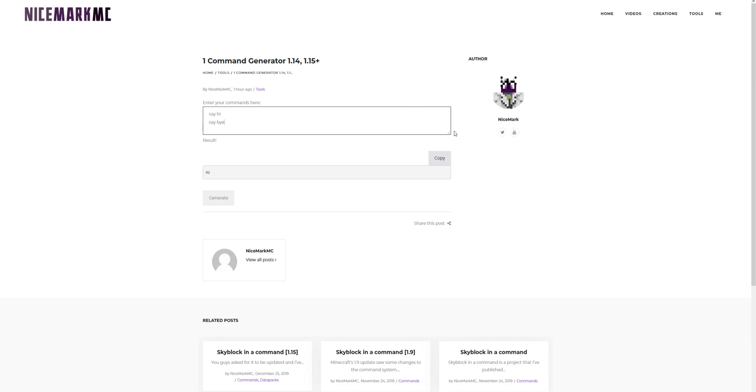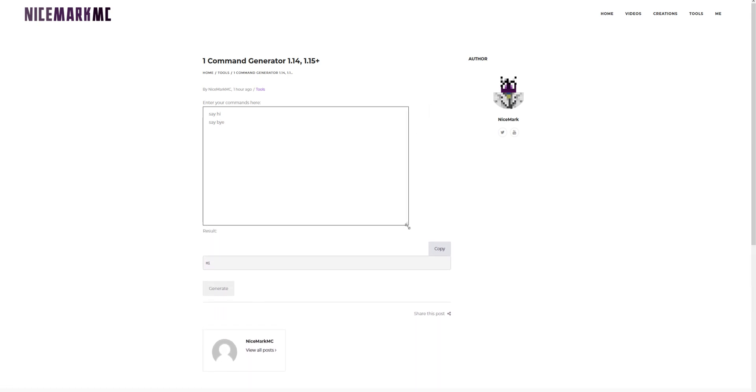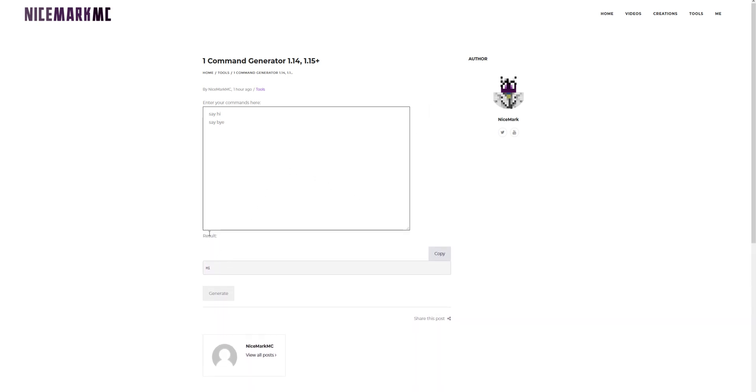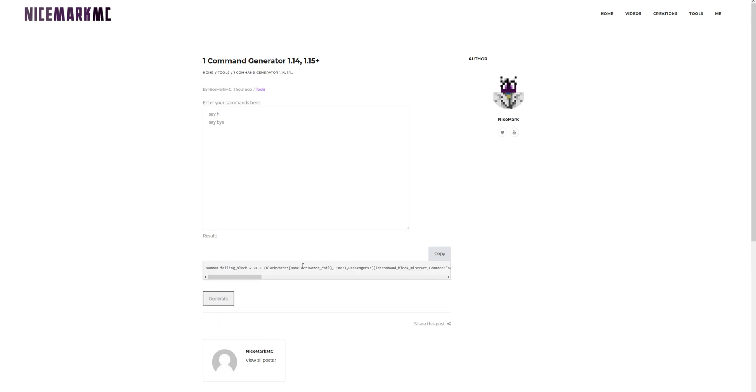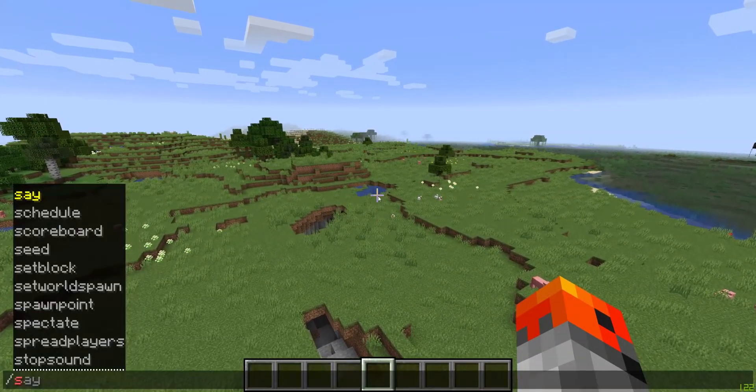So you write your list of commands here — you can expand the text area or decrease it. After that you click generate, and to copy it you can just press this button here. Or if that doesn't work for whatever reason, just press here three times quickly and it will select the entire command so you can copy it the old-fashioned way.